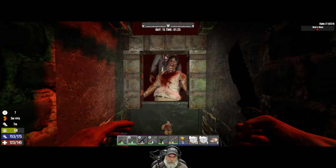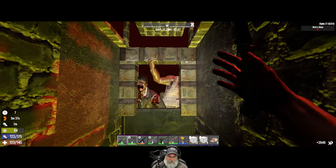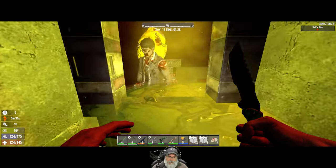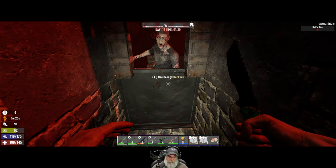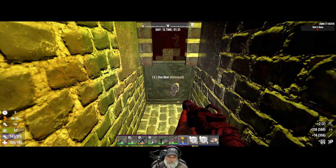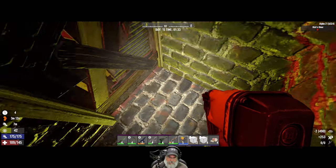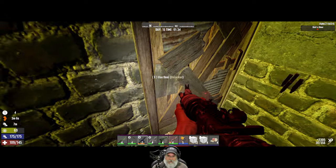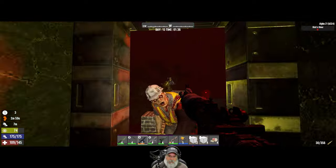We got a cop spit coming in. So if we were to use this base again, we would definitely need to reinforce that side as opposed to this side - just kind of thinking about the future here. Did we not loot that bag? There we go. Okay let's check this - it is taking some spit damage. It's like this cop is just sitting down there spitting at us. Oh, he's coming around this way now.